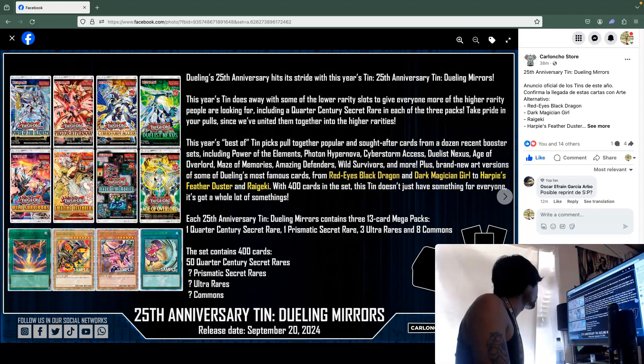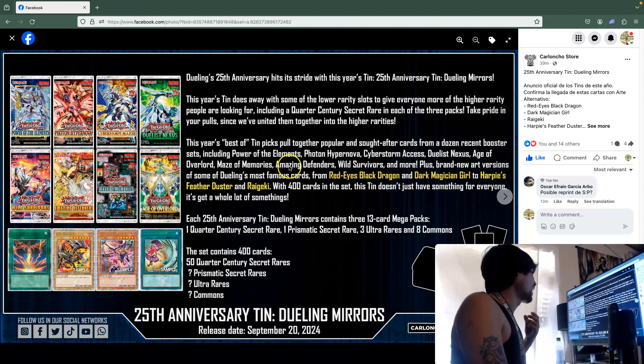The sets included in the tins are Duelist Nexus, Cyberstorm Access, and Age of Overlord. Wait — this year's best-of includes ten packs from popular recent booster sets: Power of the Elements, Photon Hypernova, Cyberstorm Access, Duelist Nexus, Age of Overlord, and Maze of Memories. So we might see a Bonfire reprint, an S:P Little Knight reprint—